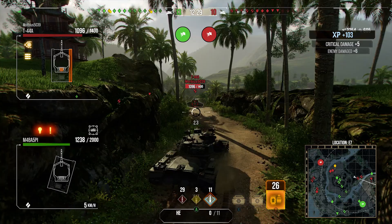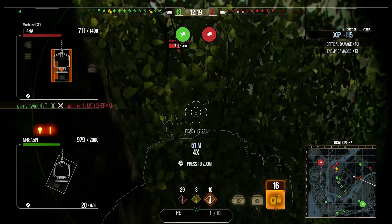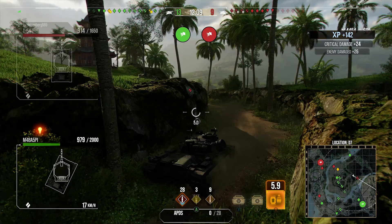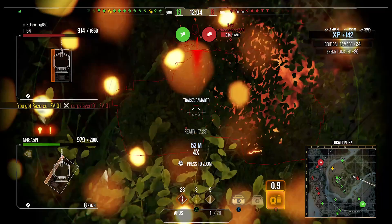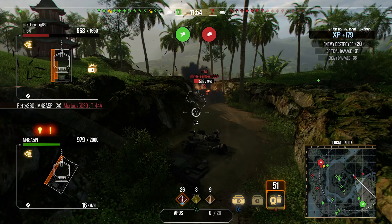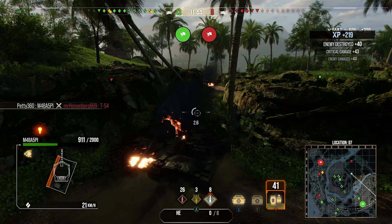You have HE rounds with like 210 pen, which is fantastic. At era one where there's not a great proliferation of spaced armor, you can pen these HE rounds quite a lot and do a lot of damage. Being able to use the Ammo Swapper to switch to these HE rounds and do like 480-515 damage is really great. For the amount of Centurion 2s, T-44As, and M46A1s that haven't got a clue what they're doing, you can pen them with HE rounds really easily.